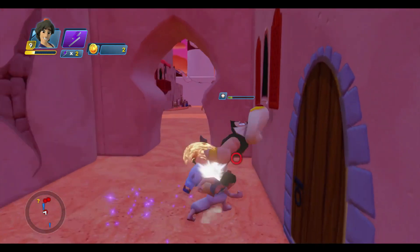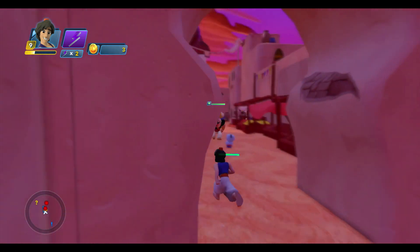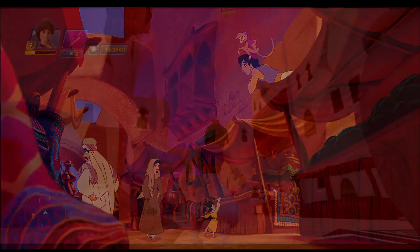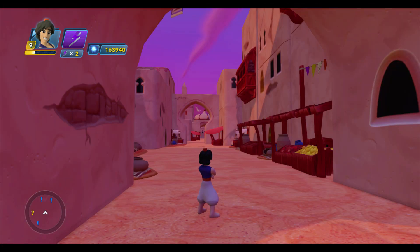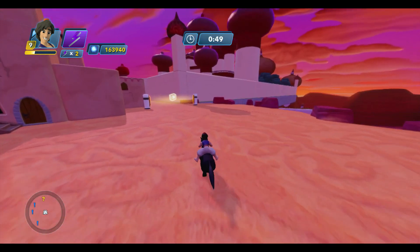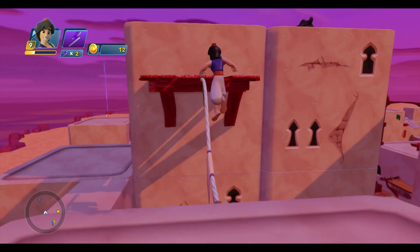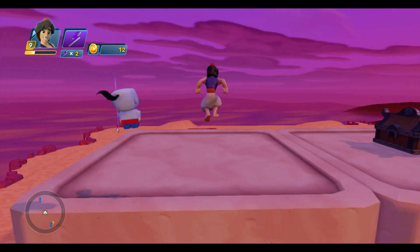My story begins in Agrabah. I've done my best to recreate many of the familiar locations from the movie, including the marketplace, streets, and palace grounds. In the coming weeks, I'll show you how to build all of these areas, which you can then explore. Besides the main quest, there are several side quests, a horse race, and lots of hidden chests and sidekick doors to discover in this first toy box, so there's plenty to do.